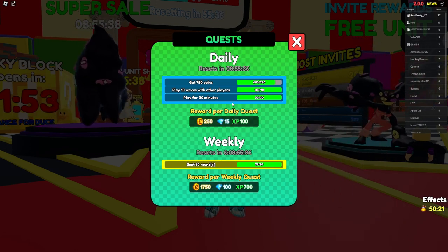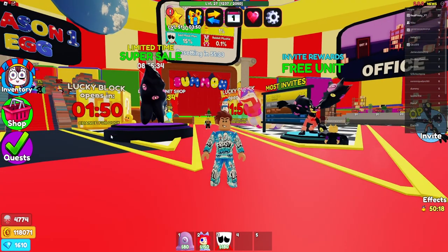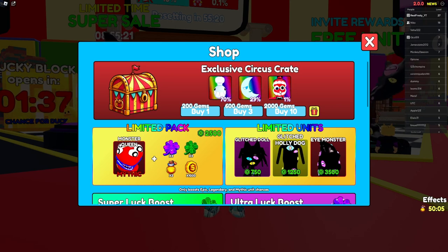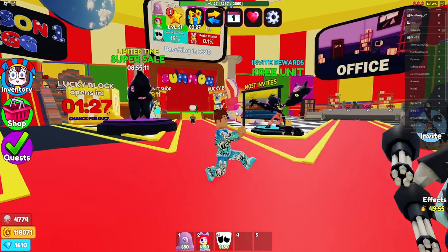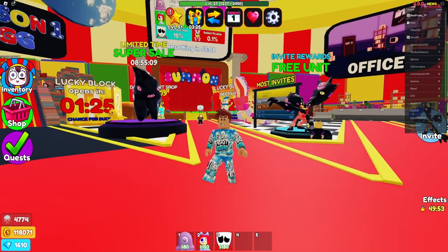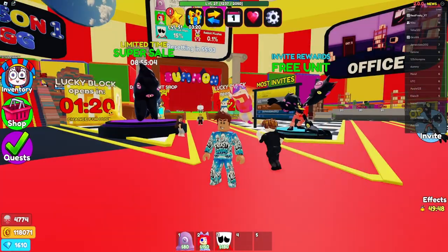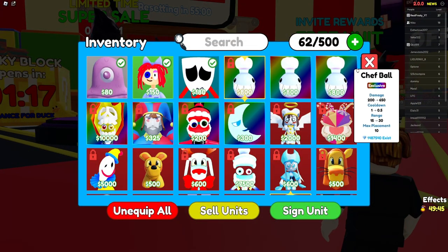You also get gems from quests — I'll explain gems later. In the shop there's an exclusive section with a Chef Ball, a Moon unit, and another unit that is the bread and butter of what you need. He's really good — not necessarily the best in the game, but better than most. He's a summon unit that summons things for you and deals a lot of damage.